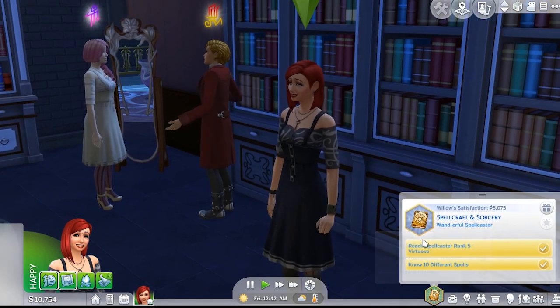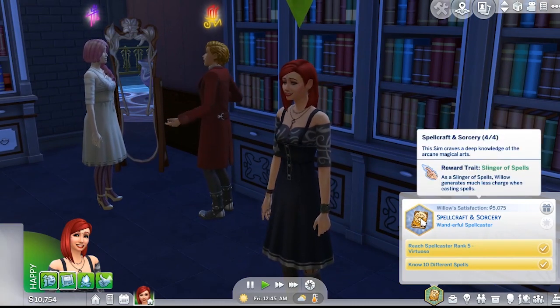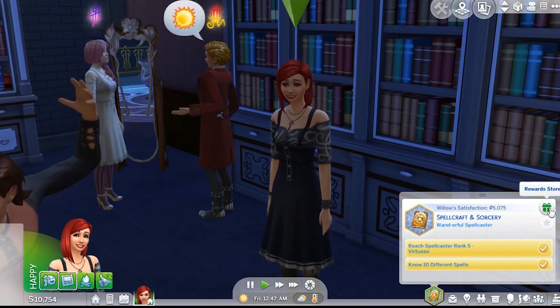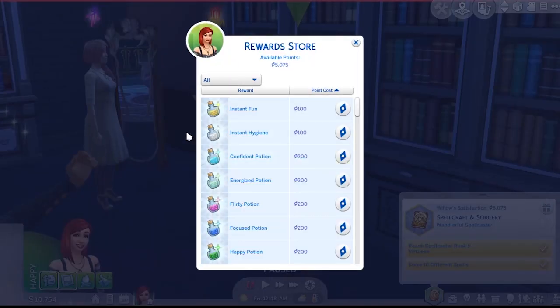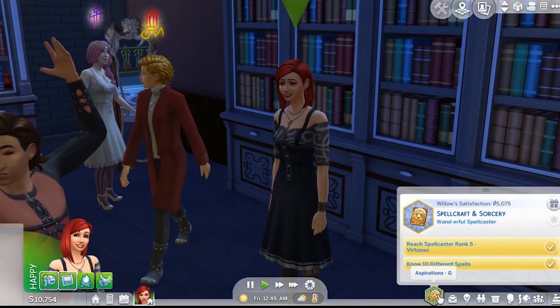Now, one of the other ways is under your achievement area and your points. If you go into your satisfaction points into the reward store and go under potions, there is the potion of curse cleansing you can buy right here. It's 500 satisfaction points to buy the potion of curse cleansing, so that's another way that you can get rid of curses.